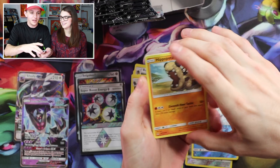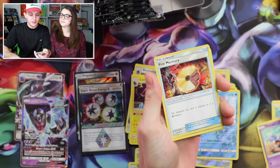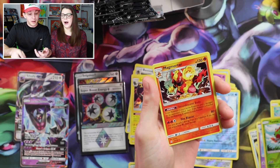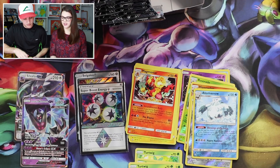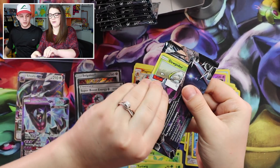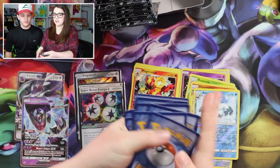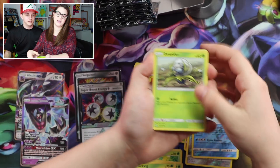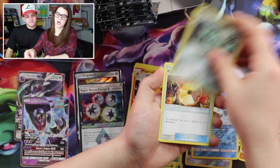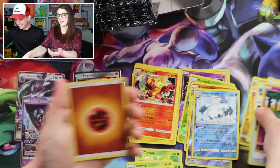Next pack: Gible, Shinx, Skorupi, Fire Memory, Order Pad — oh, I haven't seen that one — Drifblim, Yanma, Magmortar — the holo is really cool on that. Dwebble, Gible, Skorupi, Lickitung, Chimchar, Bronzong, Fire Memory, Grotle, Drifloon, and another Rotom. There's another one.